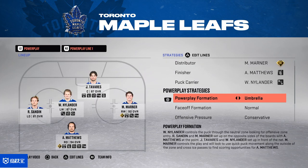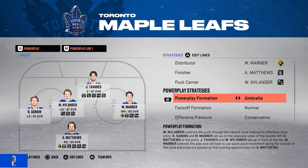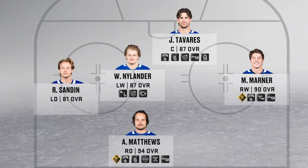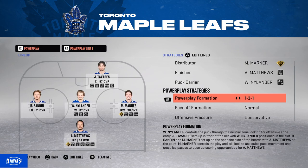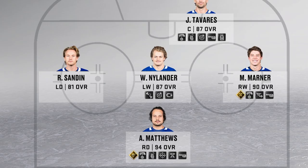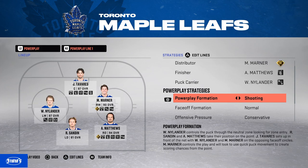Power play: I play with umbrella. I hate every power play formation in the game. Umbrella is similar to overload but you always have two guys in one-timer positions on both sides. However, players stand around a bit too much sometimes. The new 1-3-1 I didn't like — your wing players feel too far from the net, and those farther-away one-timers just don't go in this year, so it's pointless.